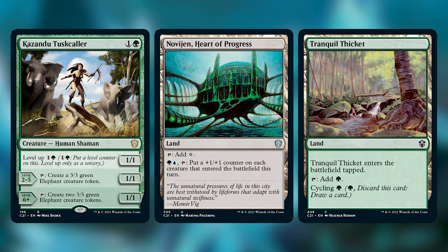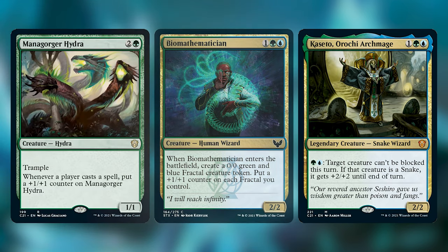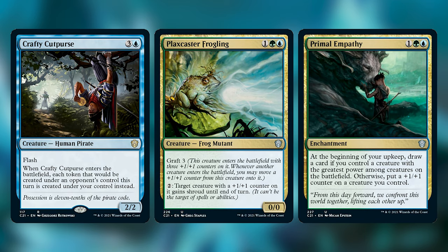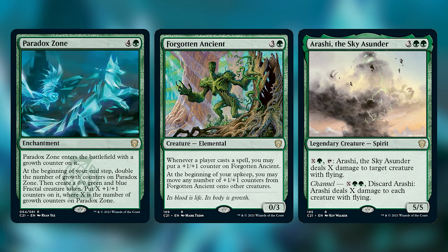I've also removed Kazandu Tuskcaller, Biomathematician, Kaseto Orochi Archmage, Managorger Hydra, Plaxcaster Frogling, Primal Empathy, Crafty Cutpurse, Forgotten Ancient, Arashi the Sky Asunder — we'll have some better ways of dealing with flying — and Paradox Zone, which I think is just a little bit too slow, even though it's a really cool enchantment.